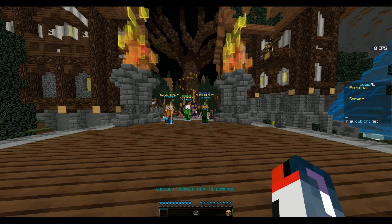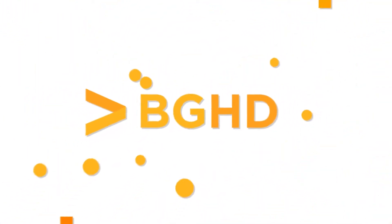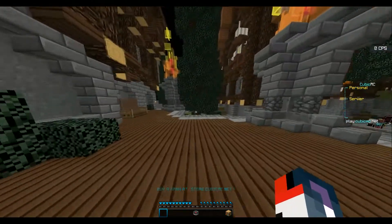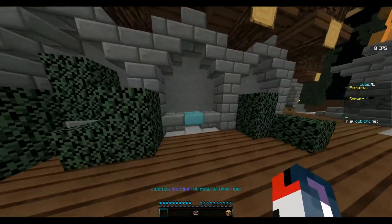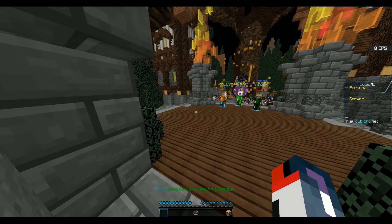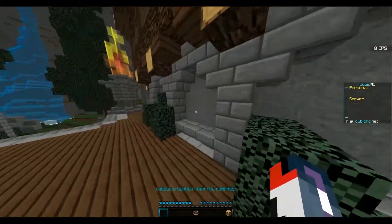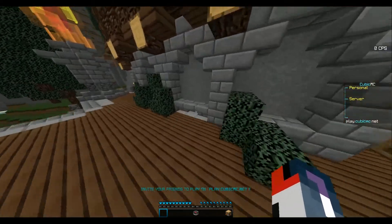Welcome to this video. Today we are reviewing the server Cubic MC. One thing I noticed right away when I joined is your scoreboard says 'Personal Server' but it's very blank — there's nothing else there. I'm guessing that's coming soon. I heard the server's in beta, so I understand some things may not be finished, but I'd recommend putting something on the scoreboard, or if there's nothing to show, remove it completely.